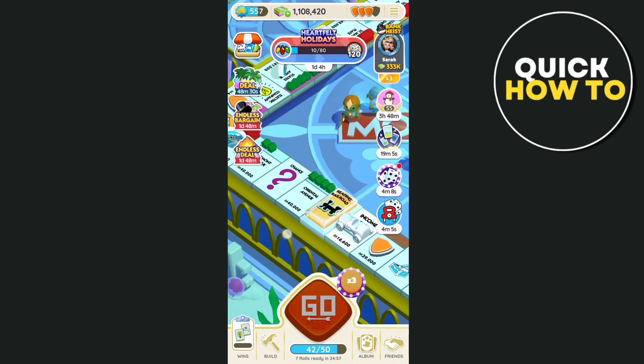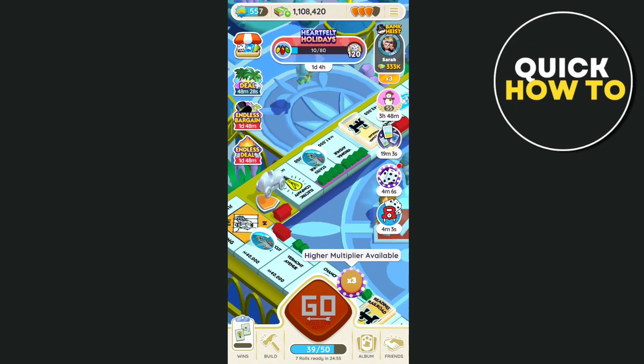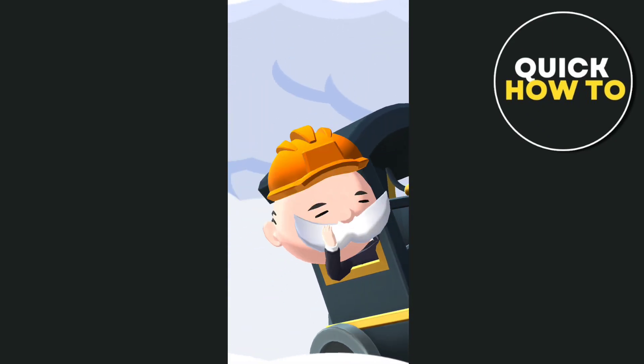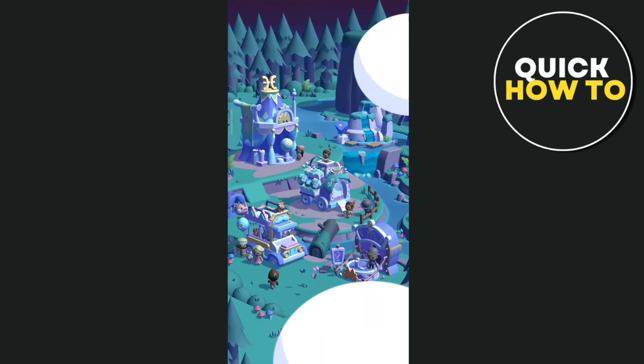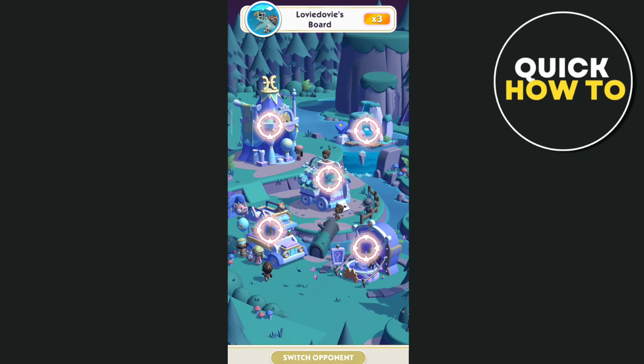Now, how you can use these shields. Basically, in case someone will be shutting down your landmarks — for example, if you actually attack one of the buildings, or your friends want to attack your buildings here — we're going to select the middle part.